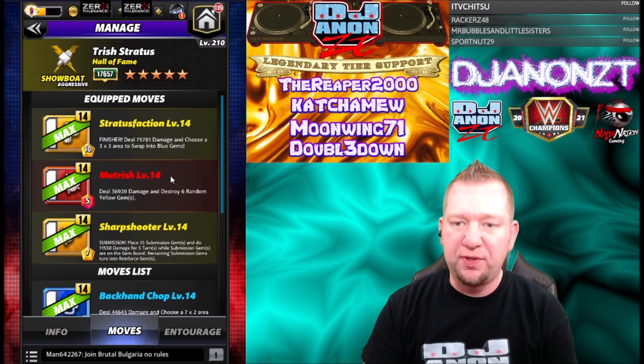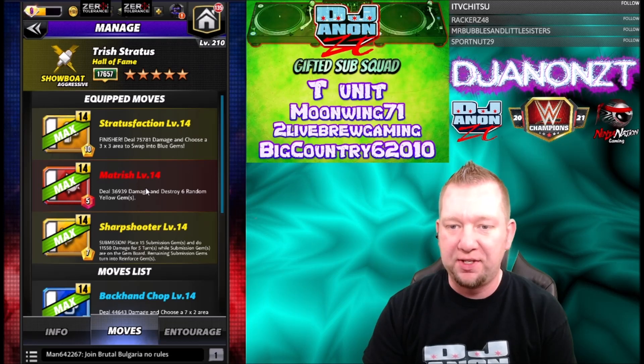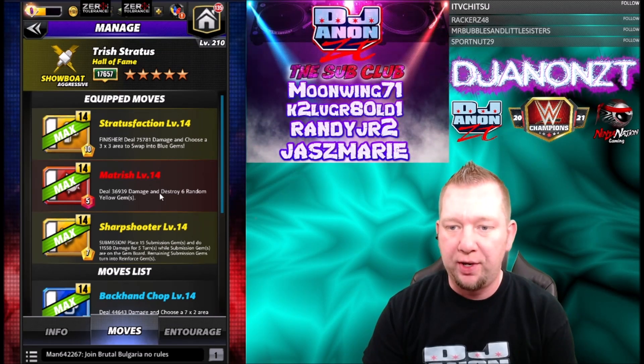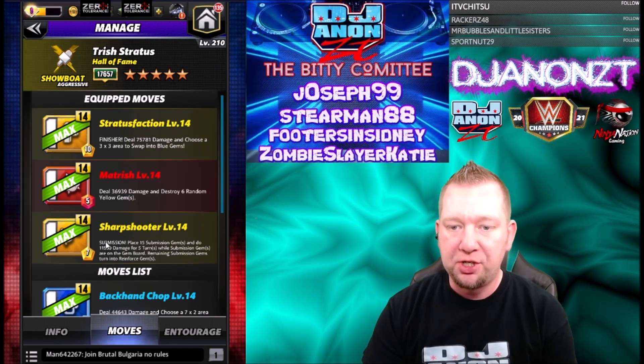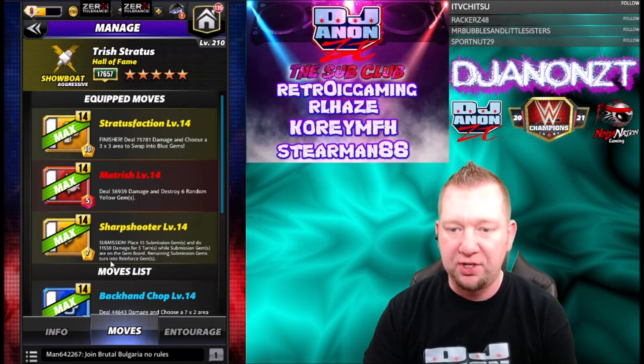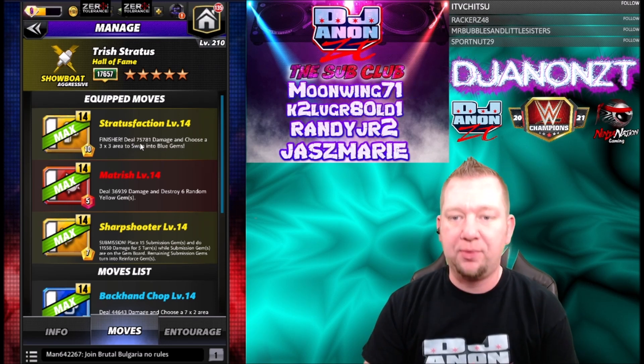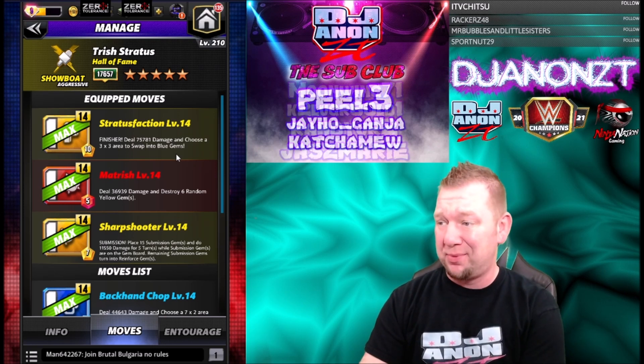Let's take a look at the first moveset I'm going to run. This is actually a three-star moveset. We got the Matrice — red move, five charge, deal 36k damage and destroy six random yellow gems. Then we got the Sharpshooter — yellow, seven charge submission, place 15 sub gems and do 11k damage for five turns. Remaining subs turn into reinforced gems. And then we got the finisher Stratus Faction — deal 75k damage and choose a three by three area to swap to blue gems.